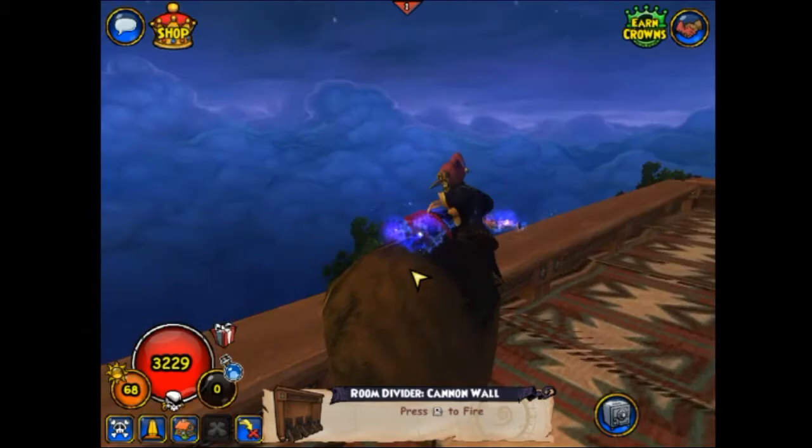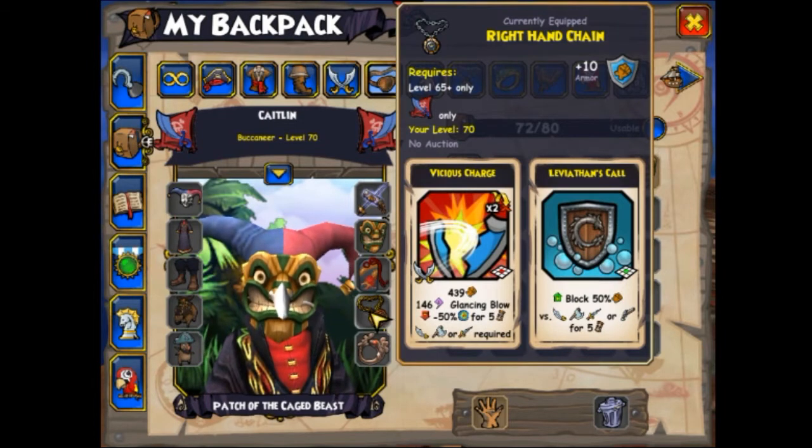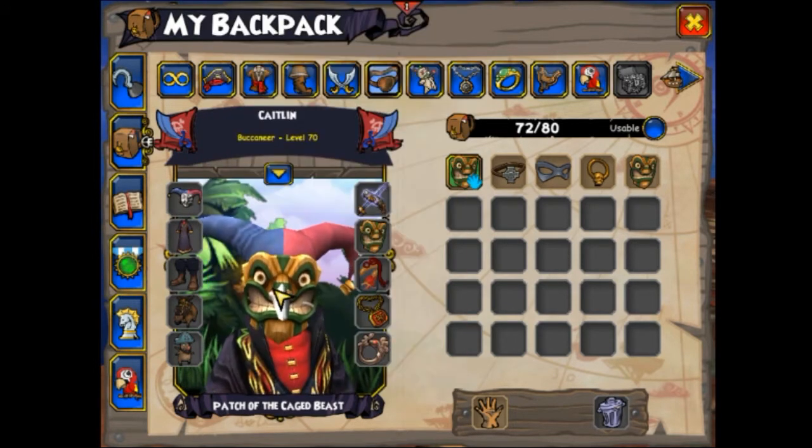Let's have a look at the gear for starters. For the hat, the coat, the totem, and the charm, they all come from the Tower of Mu Manchu. If you're not sure where that is or you need to ask any other questions about the gear and where to get it from, be sure to reference the Pirate 101 Central wiki. There's a link to that down below in the description.